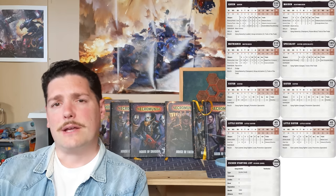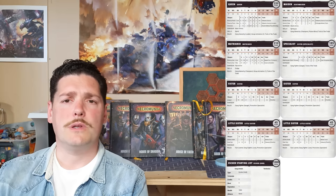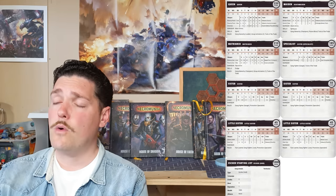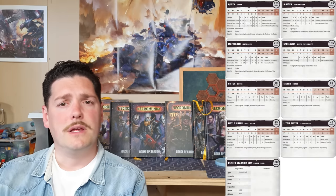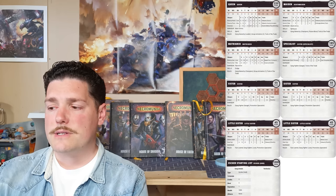Moving on to the Escher specialist — she gets something unique to House Escher: the Nightshade Chem Thrower. On paper it doesn't start off that impressive — it doesn't pin stuff — but when you get into Chem Alchemy later in a campaign this thing gets incredibly scary with certain combinations. The specialist gets the Nightshade Chem Thrower mainly because it's a template weapon and she's only Ballistic Skill four — you could give it to the champion but the champion is better off with the plasma gun at Ballistic Skill three.